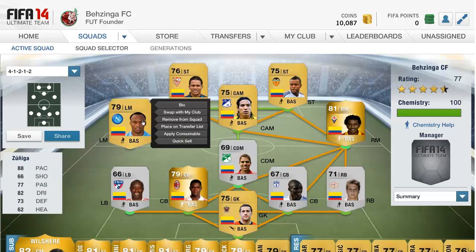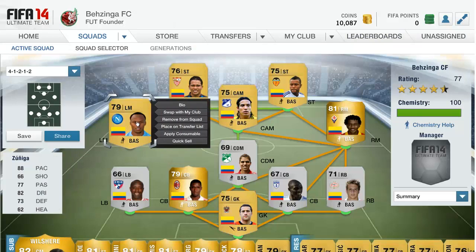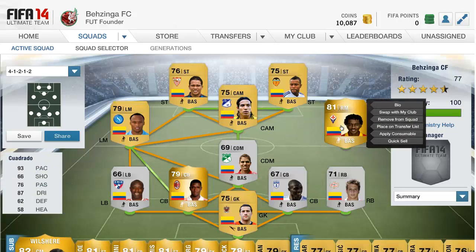Moving up into the left mid role, we have the non-rare from Napoli — Zuniga. He has 88 pace, 77 passing, 82 dribbling, and 73 defending. I picked him up for only 450 coins for an 88-pace player, which is absolutely fantastic and definitely worth it for a Serie A team. It is a shame he only has 66 shooting — I'd like to take some long shots — but he still looks like a quality player.